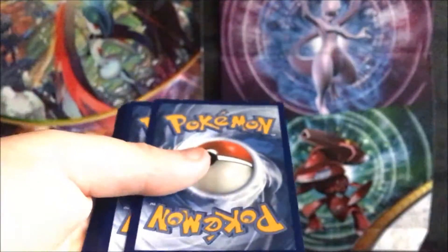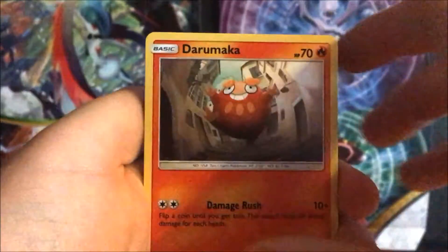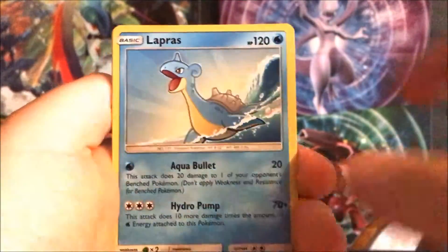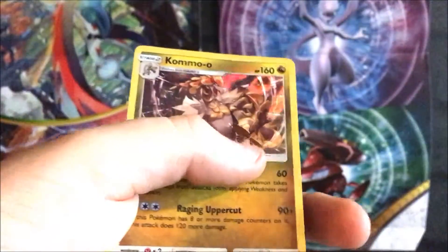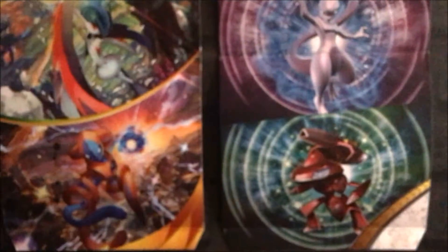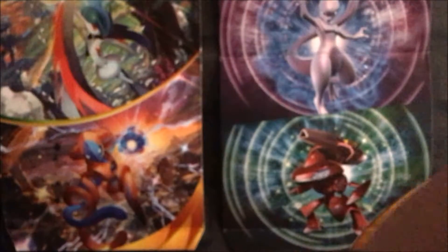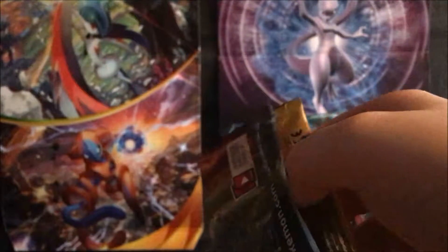So three for three - Kyurem has come through, definitely beaten Salamence. In pack three we've got Darumaka, Hakamo-o, Caterpie, Kangaskhan, Litleo - Litleo's in the set - Psychic Energy, Lapras, Charmeleon, reverse Trapinch, and a Kommo-o holo. Very hard to see the holo on there, but there it is. That reverse is an uncommon, not a rare.